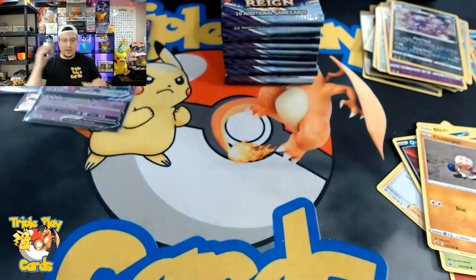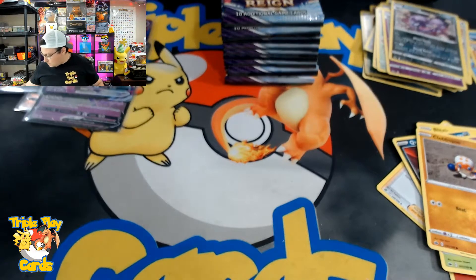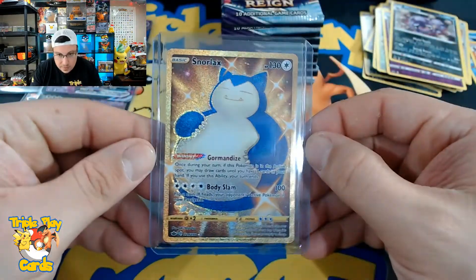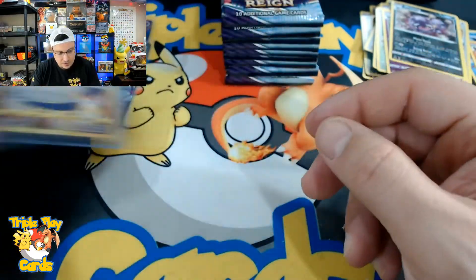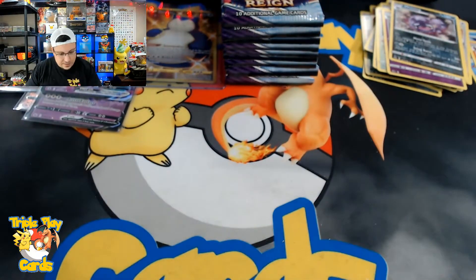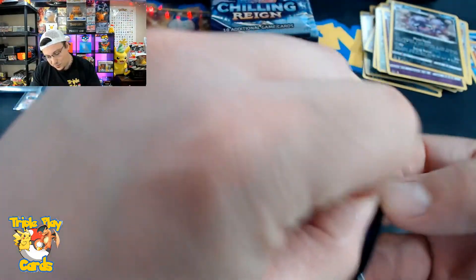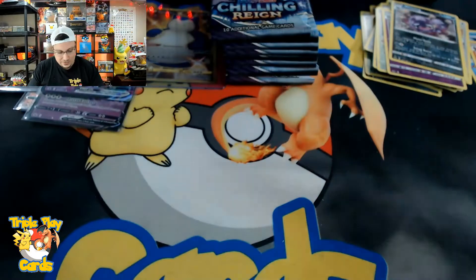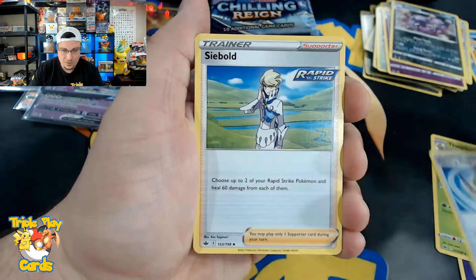Let me get that top-loaded. There we go — we got a Snorlax gold card, beautiful looking card. I am happy that we got that. It probably means we will not be getting one of the bird alternate arts, but that's okay — I will take a gold Snorlax out of Chilling Reign any day. That's my third one pulling — so so amazing.